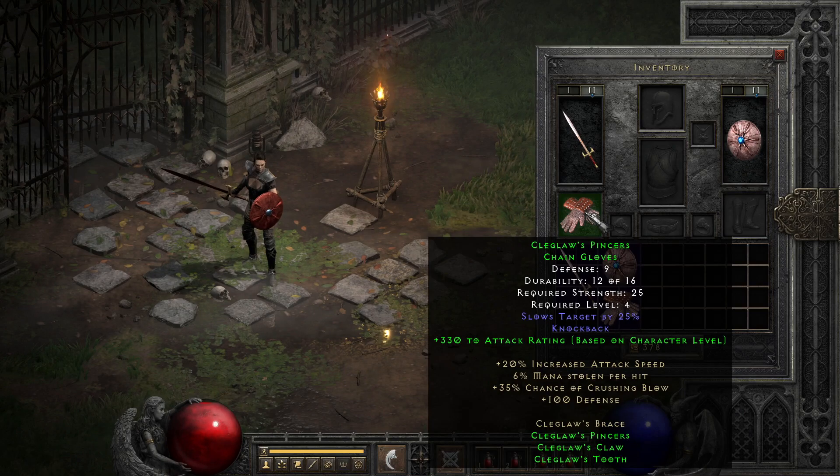On to the gloves, we have an item that simultaneously lowers my opinion of the set as a full equip option outside of boss fighting, but also is a really great budget tool for ranged characters. The pincers pack knockback and slow target naturally, which is a really good combo of abilities for budget low level Amazons or characters that already do knockback like kick Assassins and chargers. At two parts, Kleglaw's Pincers show off their scaling attack rating boost that is easy to combine with the other attack rating boost items.